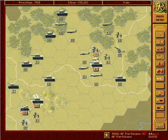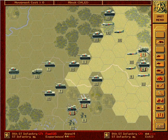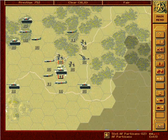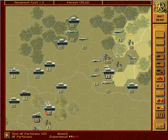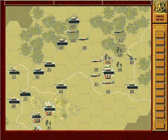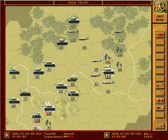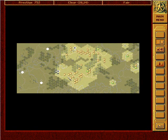These partisans will probably never get anywhere sensible given just ordinary replacements. These guys might get somewhere since they've got transport, so roll them forward. More partisans — these guys will be tasked with holding onto Minsk. Our artillery rolls forward, our tanks roll forward. We are attacking on a fairly broad front now.